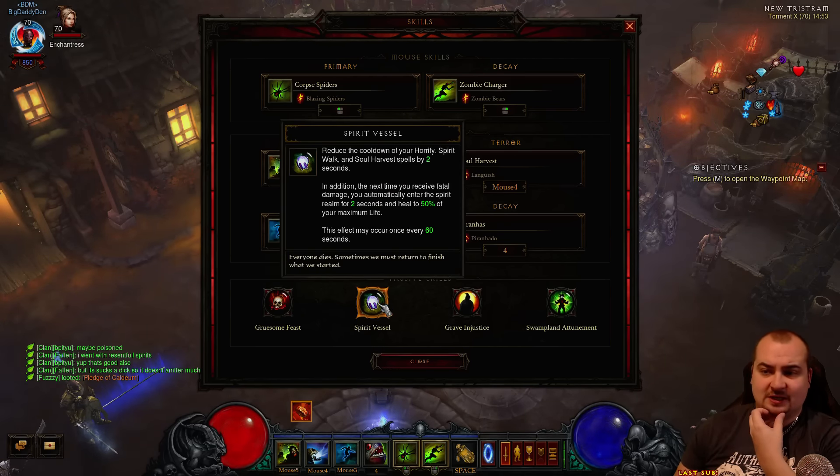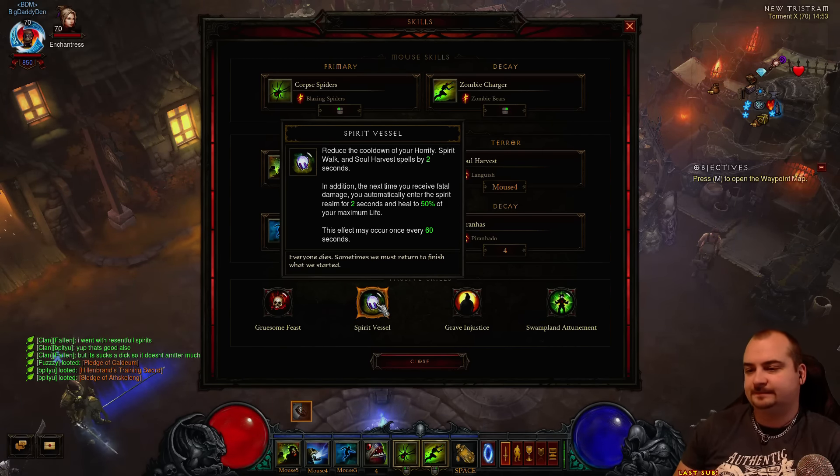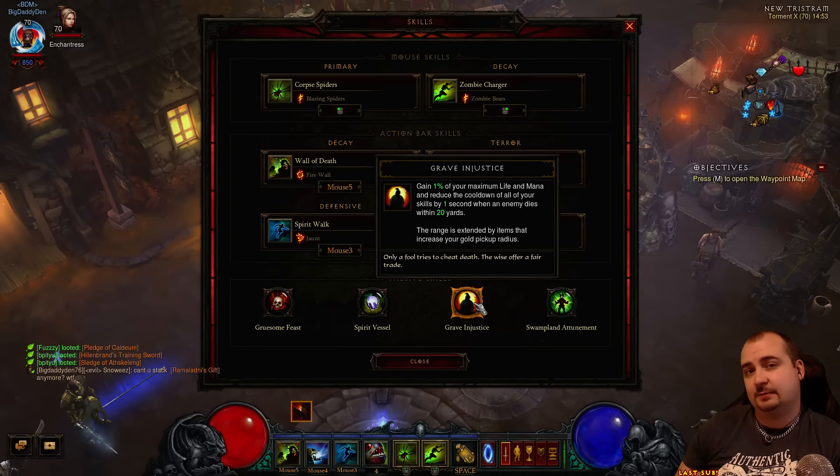Spirit Vessel is highly recommended as well. This got changed in the last patch - it's now a 60 second cooldown and heals you up to 50%. Grave Injustice is an absolute must on this build. It gives you cooldown reduction for every mob you kill within 20 yards. And we're using more pickup radius in gear, which makes this even bigger.